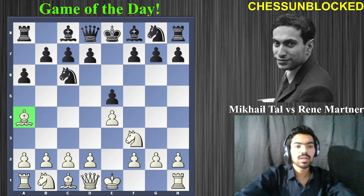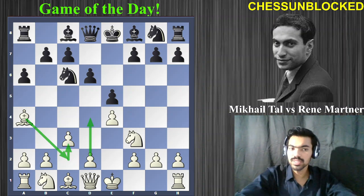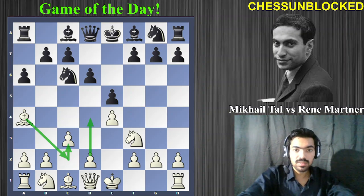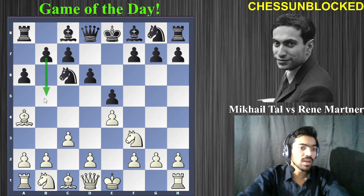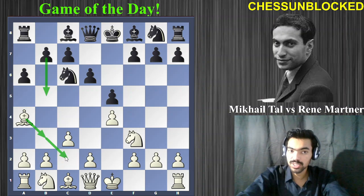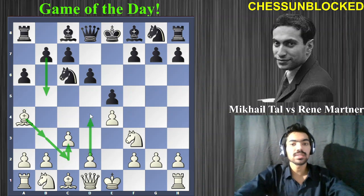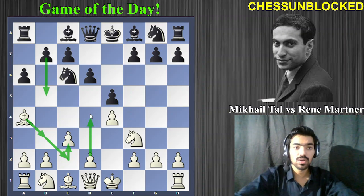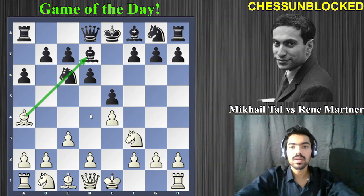Bishop a4 is the main line. Now d6 — the Steinitz variation. White plays c3, which has a dual idea: if the bishop is attacked by b5, it can retreat to b3 or c2 safely. At the same time, the main idea of c3 is that at the right moment White will play d4, expanding in the center and gaining a lot of space.